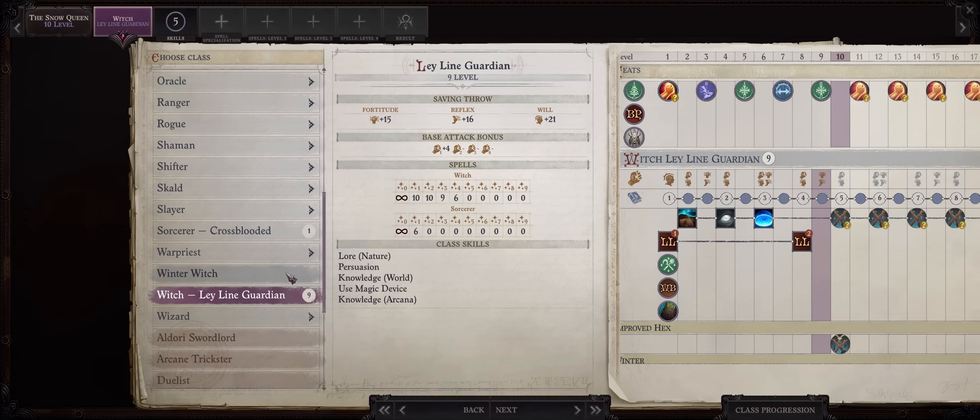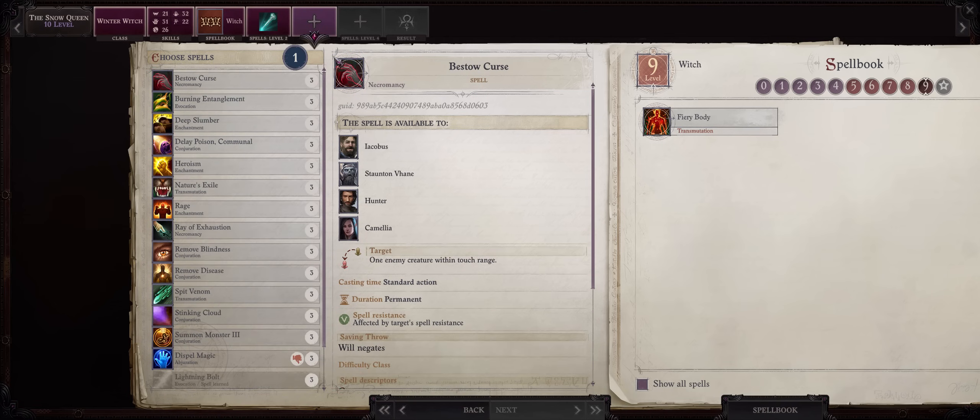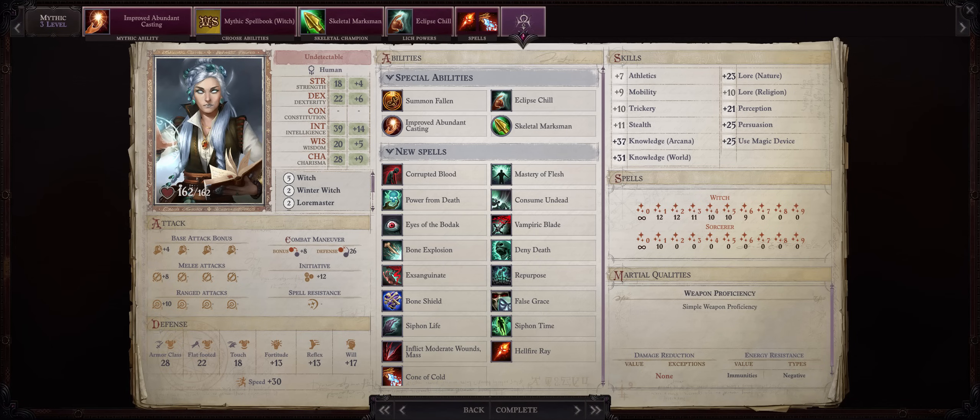Now is when I would start progression into Winter Witch — level 10. For another level 2 spell, you can pick anything once again, same for level 3, and anything as an extra level 4 spell too. Death Ward can help as a spontaneous caster, so you'll always have it on demand whenever you encounter undead enemies to prevent level drain. Also note that at this point, level 10, you'll be merging with Lich at Mythic Level 3, which means you'll get a massive boost to spellcasting and go from level 4 to level 6 spells right at once, including getting access to all of the powerful Lich spells.